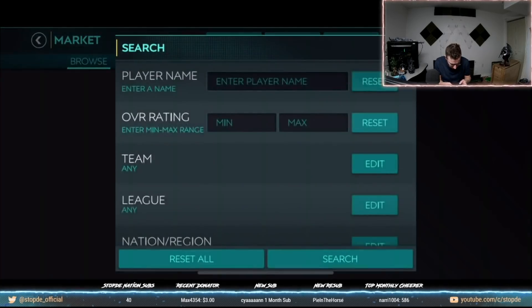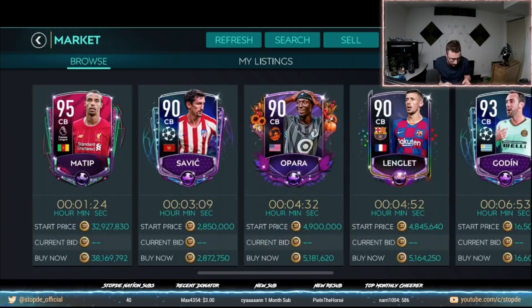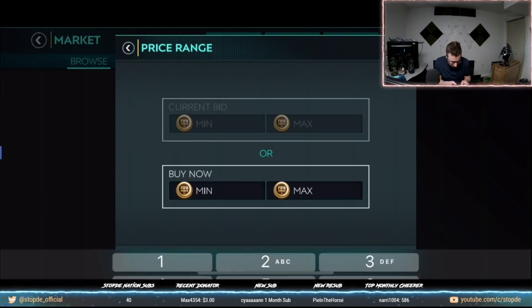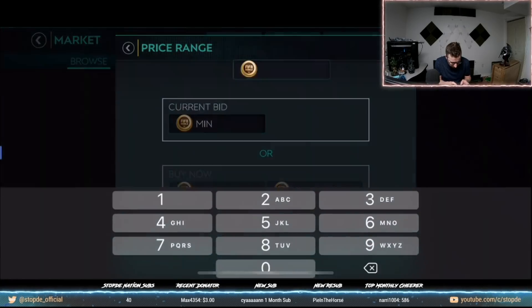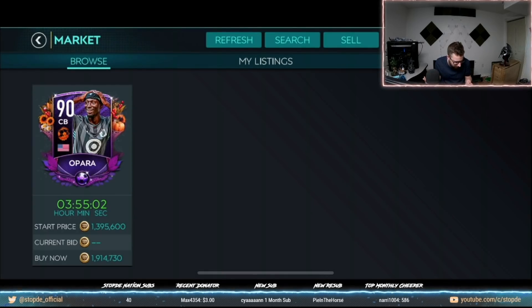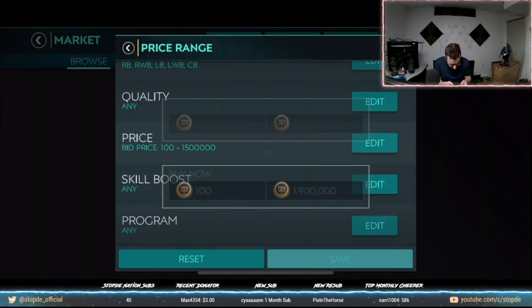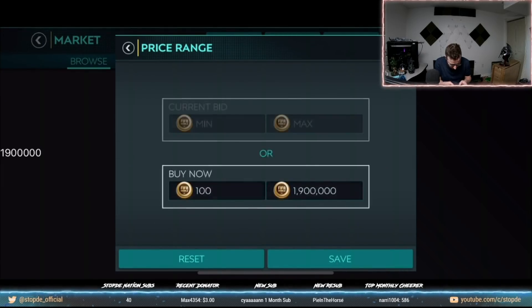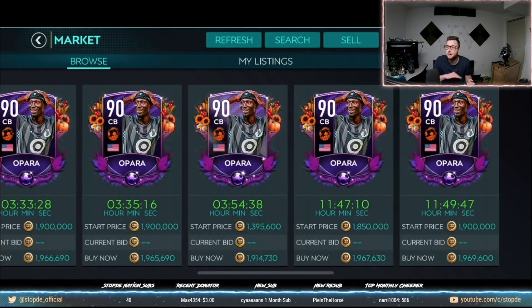In the market, the best approach is to filter by position — just defenders — then search for the card level you want. If you want 90 overall training experience, set a minimum price around 1.5 million and try bidding. You can see Opara is going for about 1.9 million and isn't selling for less than 2 million — so the cheapest 90 overall defender is roughly 1.914 million.